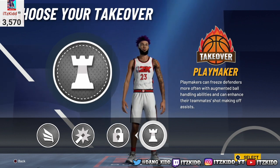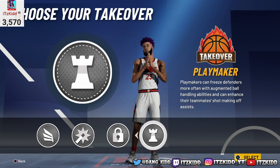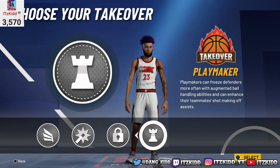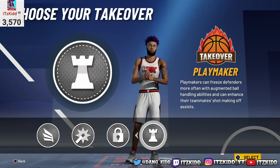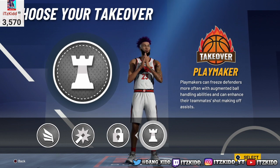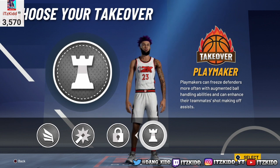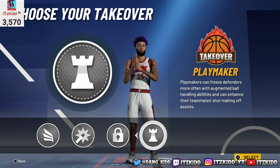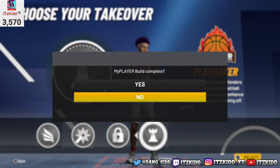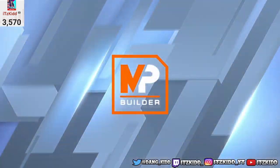Personally, I went with playmaking takeover — just for the sole purpose of breaking ankles and making defenders fall when I'm in takeover. This year since the latest patch, playmaking takeover lets you break ankles, and it also works like Hall of Fame Dimer. Since I made this build a shooting guard I can't get Dimer, so the bonus is when I'm in playmaking takeover and I pass the ball, it's like teammates green automatically. It gives a great boost to your teammates when you're passing in takeover.